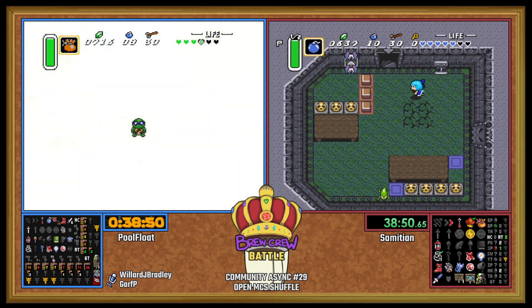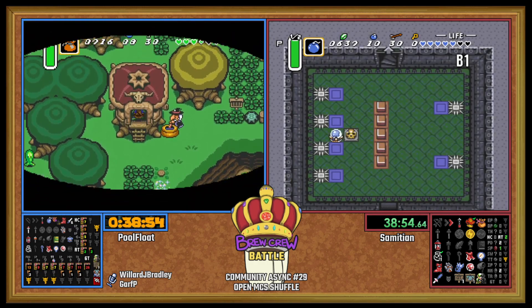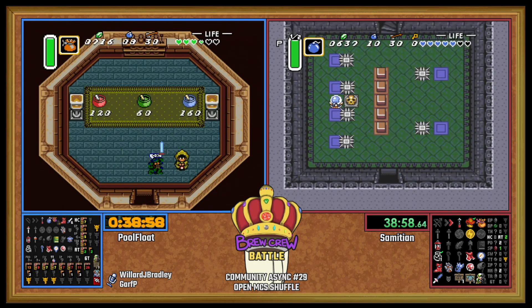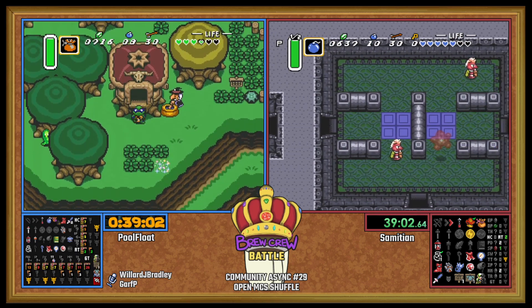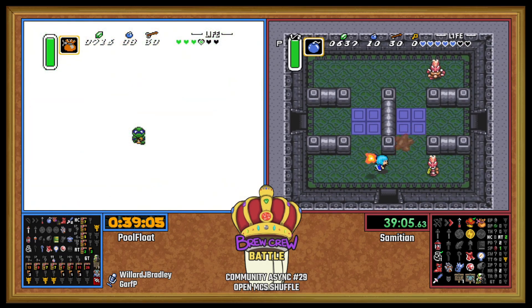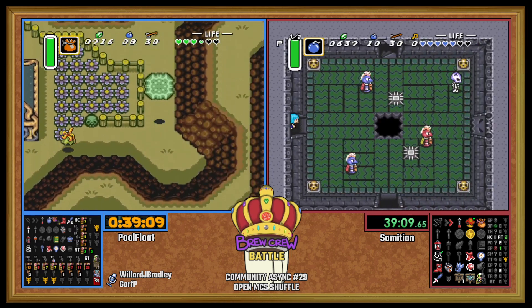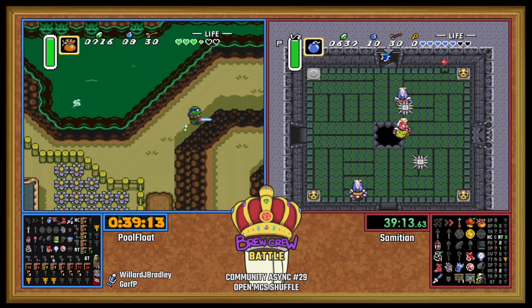This will be a sword for PoolFloat. He's going to be like, I could have had this so early — I could have had this for Castle Tower. But he'd still be happy to pick one up. I've kind of run out of stuff to do. All signs are pointing to Swamp Palace — it's gotta be where the goods are.